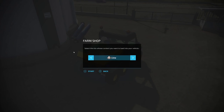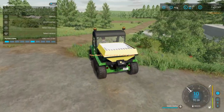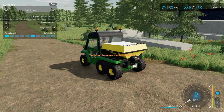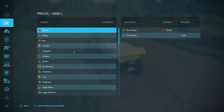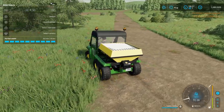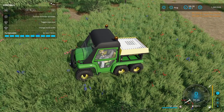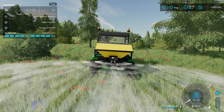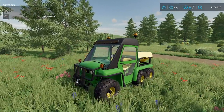Loading some lime into the fertilizer spreader and turning it on to test. Adjusting the working width and buying a small area of land to apply on. Once land is owned, the spreader works correctly. That wraps up the John Deere Gator Pack showcase — let me know if you agree with the mod of the day pick in the comments.